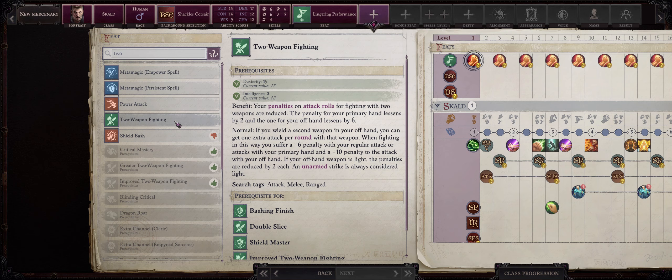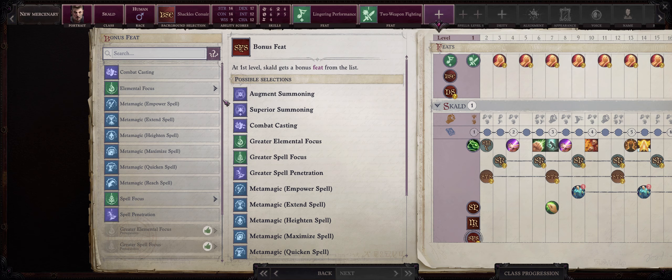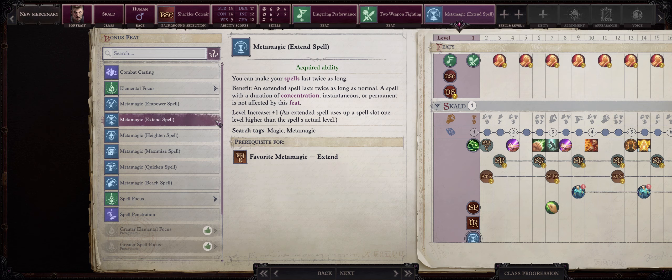Now for your second pick, I like going with Two Weapon Fighting, as we are going to be dual wielding. Because we have both decent Strength and Dexterity, we don't need to pick Weapon Finesse, thus saving us a feat. Now a nice thing about Skalds is that they also get a spellcasting feat for free at level 1. My choice goes to Metamagic Extend Spell — this will make some of our buffs last longer, and will also give us Spellbook Flexibility because Skalds are spontaneous casters.